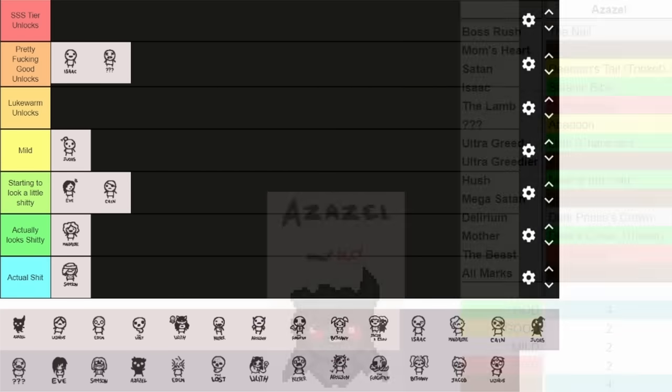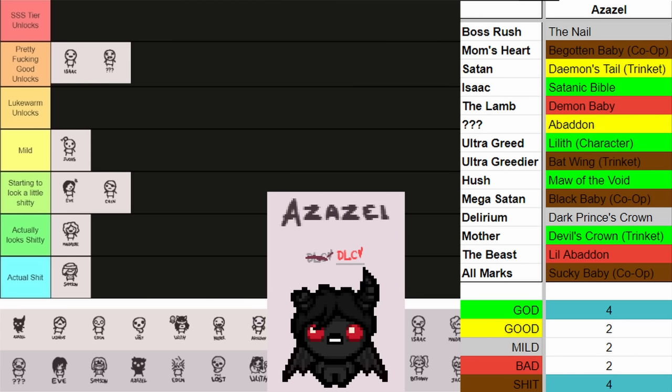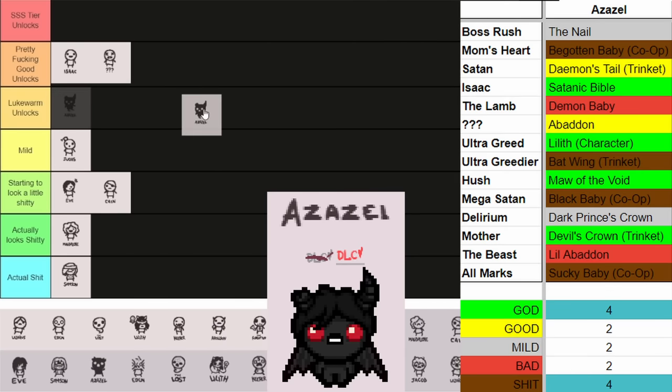Next up we got Azazel. He has some pretty good unlocks — he has Satanic Bible, and you unlock Lilith with him, which I put as God tier just because you get a new character. Maw of the Void is really good, Devil's Crown Trinket is actually really good as well. He also has some good stuff like Abaddon and the Trinket for Daemon's Tale which helps Blackheart spawn. Overall she has some pretty solid unlocks. Satanic Bible and Maw of the Void — that's really good. It's not better than Blue Baby's D6 and Eternal D6 or Isaac's Knife and D Infinity, but I think it is pretty fucking good.